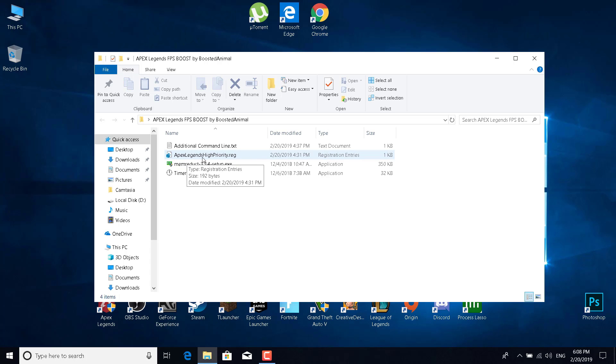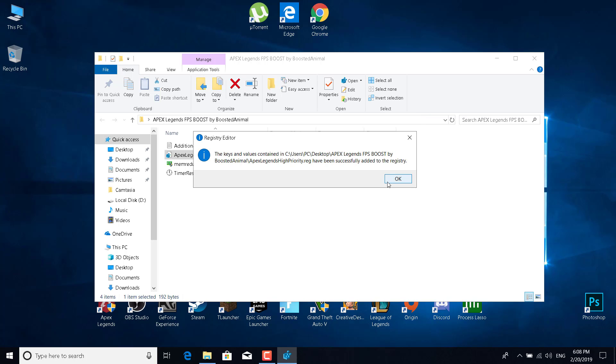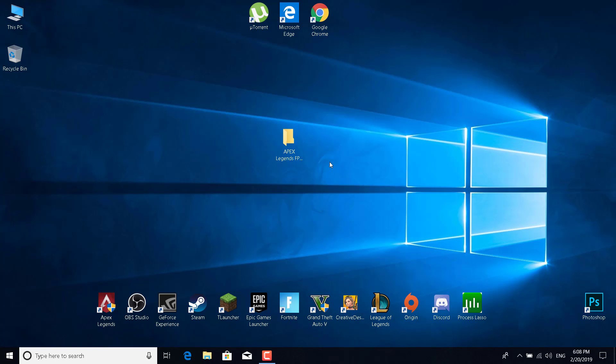Double-click on that, click Yes, and when it asks 'Are you sure you want to continue?' click Yes again. This will work a little bit better than just typing 'high' in the Origin launcher, so I would advise doing this as well.